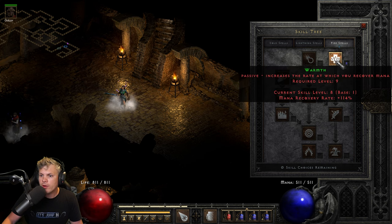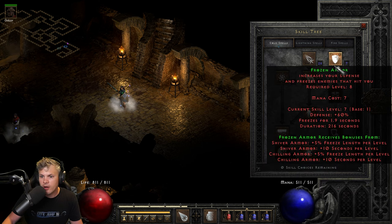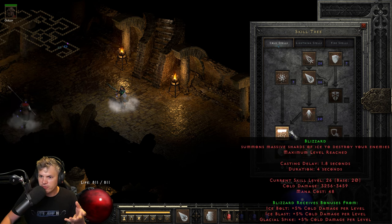As for her skill tree: one point into Warmth, the one-point wonders for the lightning tree and cold skill tree, 17 into Cold Mastery, one into Frozen Armor, and then I maxed out Blizzard, Ice Blast, and Ice Bolt, with remaining points into Glacial Spike. This setup gives 3,500 Blizzard damage with 1,700 Ice Blast damage.